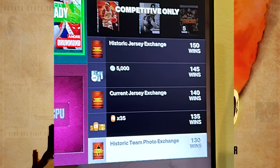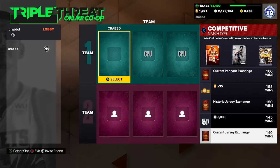At 150 wins there's a historic jersey exchange, and again they have basically every single trophy case except domination and collection. There's also 5,000 MT at 145 wins, a current jersey exchange at 140 wins, 35 tokens at 135 wins, and a historic team photo exchange at 130 wins. On top of the centerpiece, you can still get all the other pieces you need for whatever reward card you're going after.